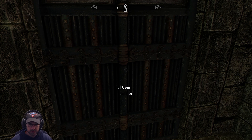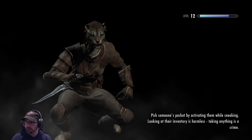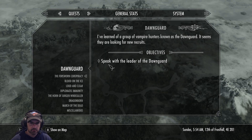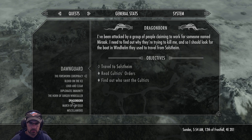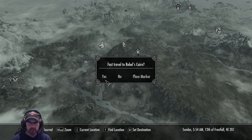We left the book there, so I think I'm just going to go and we'll see how it goes. There we go. That's what we're looking for. I think we've got to go to Rebel's Cairn. Here we go.